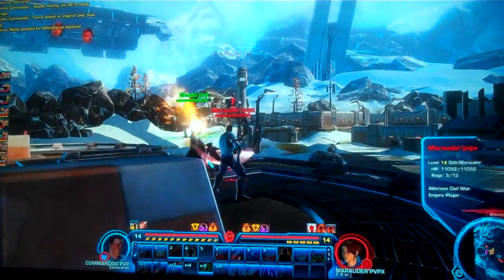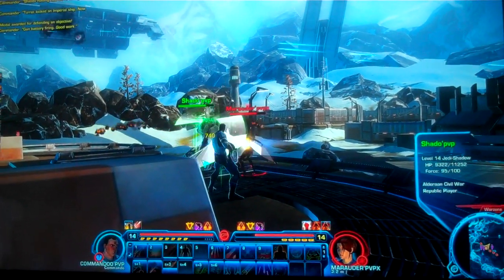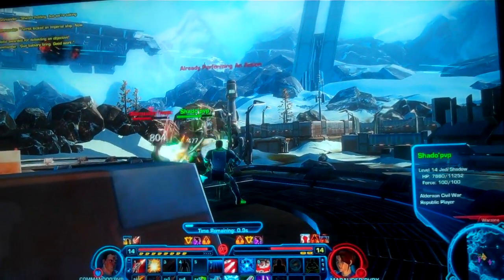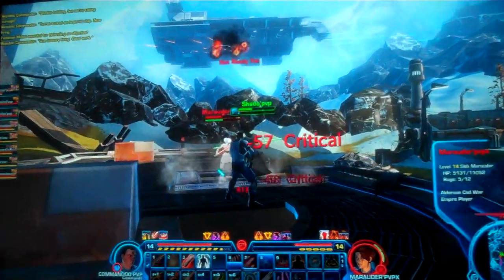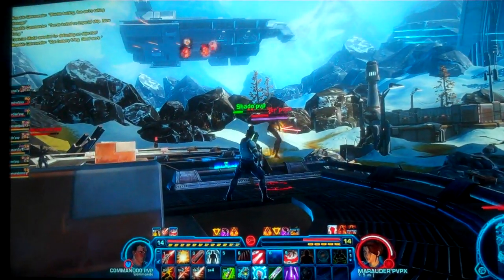Oh, nice force push back from our Sage, getting that Marauder away from him. The Republic is doing a great job of defending those perimeter turrets right now. Empire with control of the center, Republic with control of the east and the west.